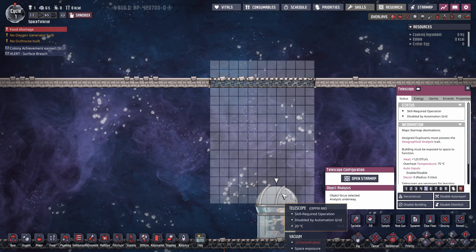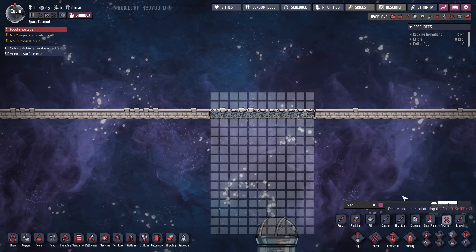Once we open it all up, it has full view of the sky and 100% view radius — no problems. A couple of things to note: mesh tiles don't interfere with pretty much all space buildings in this game. Airflow tiles don't interfere with the vision of multiple space buildings either — very useful info.